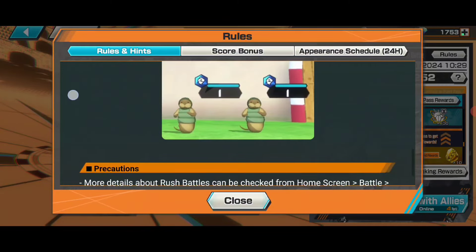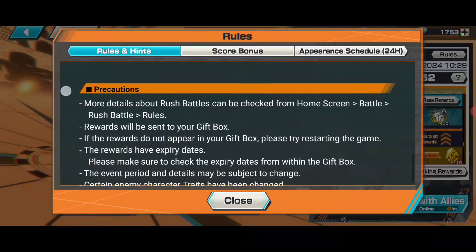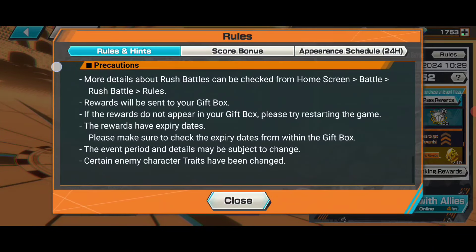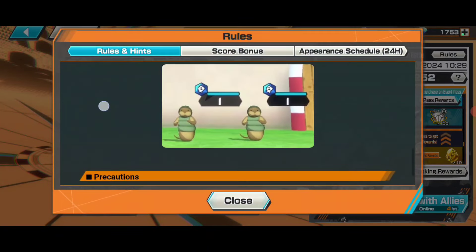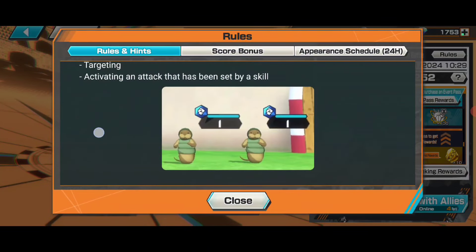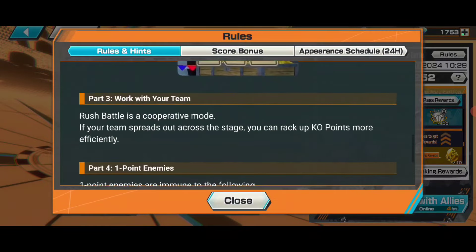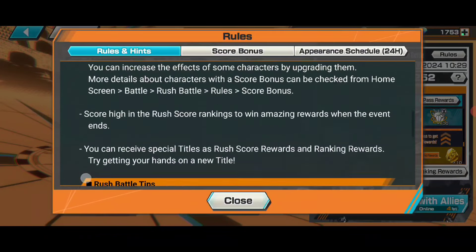Event items will be random. More details about rush battle can be checked from the home screen battle rush section. The white one gives EXP orbs 30, bounty coins 30 and ten event items. The yellow one gives 60 event items, and the red one gives you one corrector fragment.